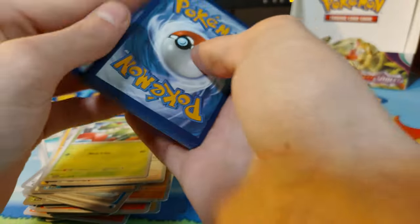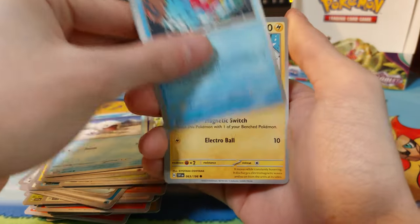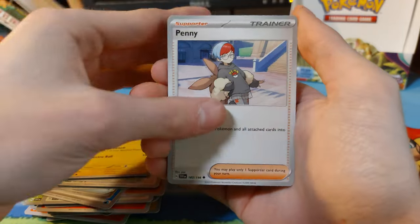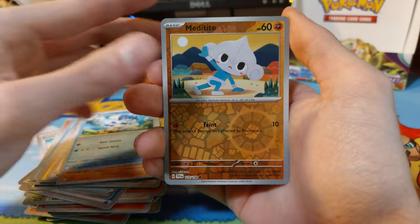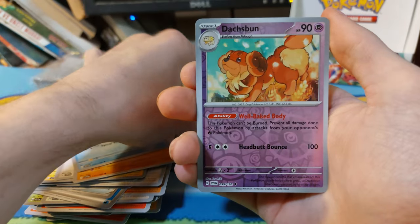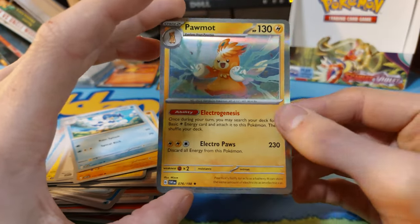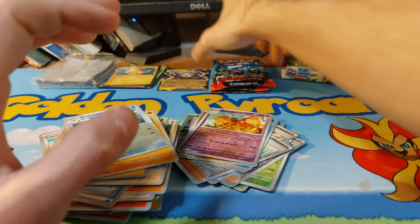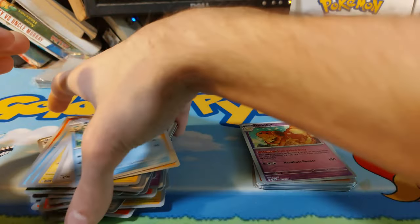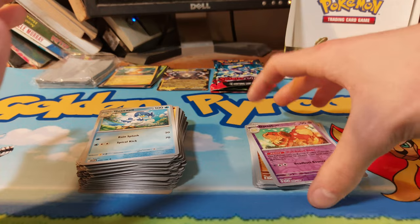Let's see what energy we're getting — I don't know what energy we haven't seen, but it would be cool to see other energies I guess. Medicham, Quaxwell, Meditite. Okay, so we have a reverse with that and just a Palmo — we seem to get this one a lot; I think I've seen this one three or four times at this point. Not that I really 100% care, but I'd prefer to see other cards at this point.